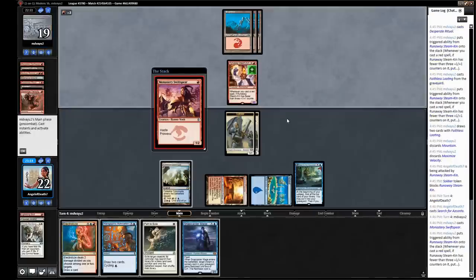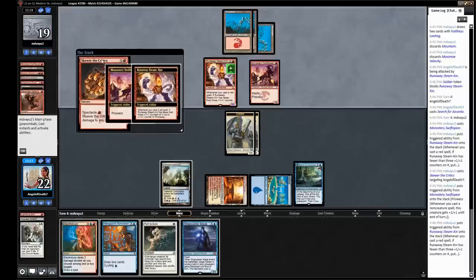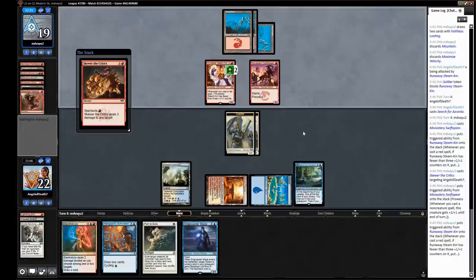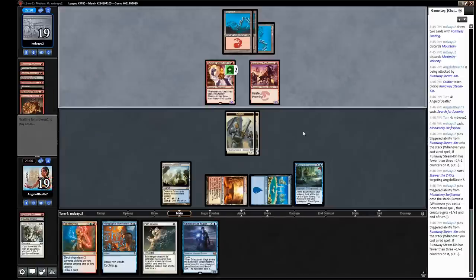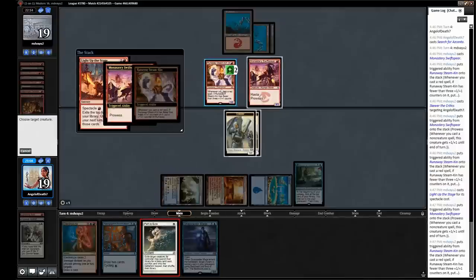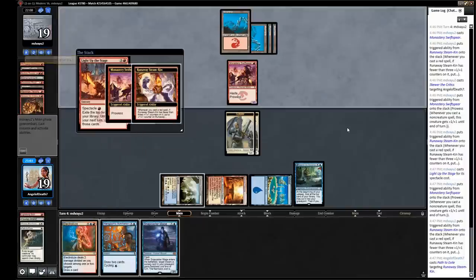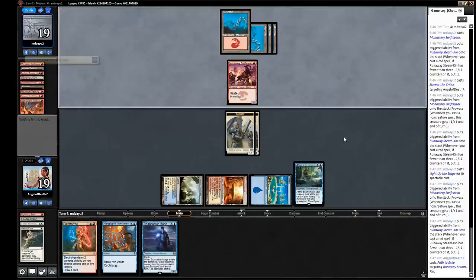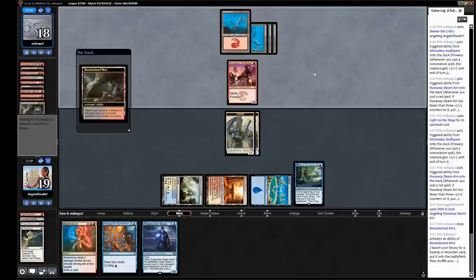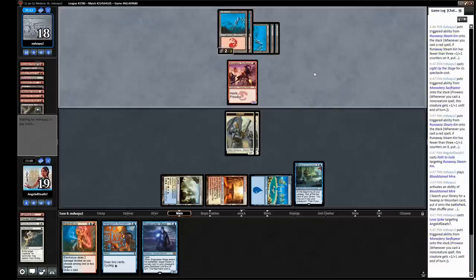Alright, so here's a Swiftspear. They're also a deck playing Skewer the Critics style. We could try to path now, because maybe they're planning on getting three mana, or we could wait till they play another spell and mess up their sequencing. They go for Light Up the Stage — I am going to path now. I don't want them to have too much mana for whatever they hit off of it. They hit a Lava Spike and a land, which is totally fine. Just going to bolt the Swiftspear — I think we're in pretty good shape because they're pretty much out of cards.